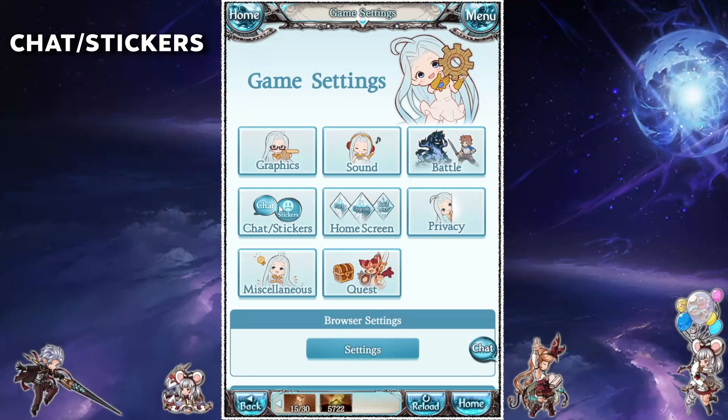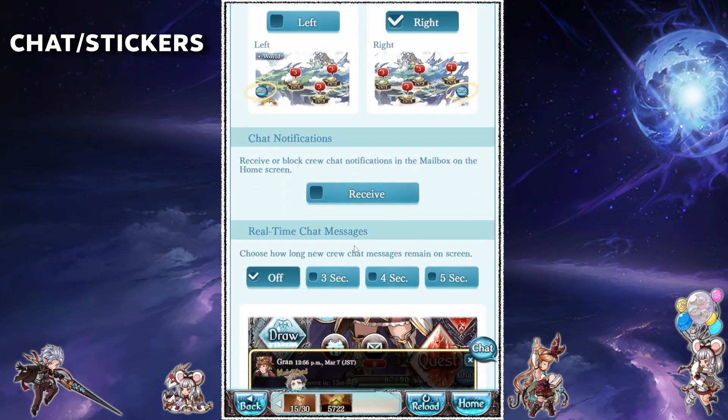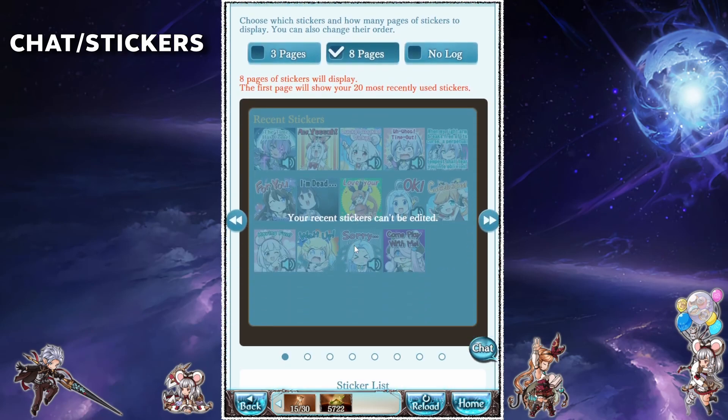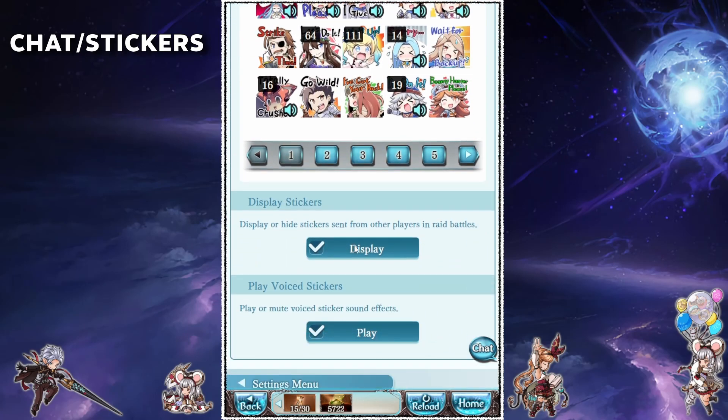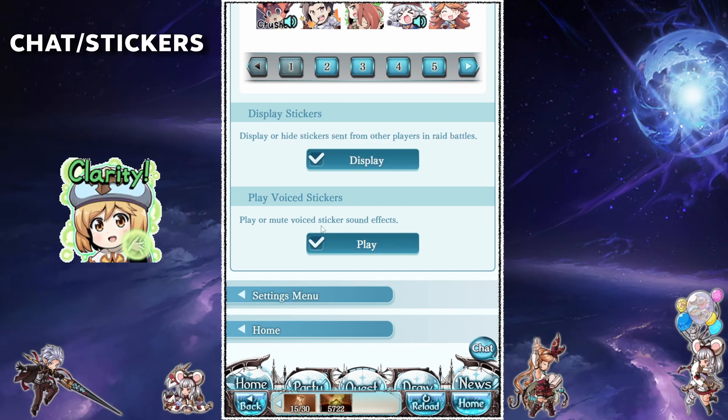Alright, next up we have the chat and sticker settings. This section is mostly self-explanatory — I'll just scroll through so you can see what I've got. As an aside, in high difficulty raids, stickers are often used as a form of communication, so I would leave this particular setting on display.